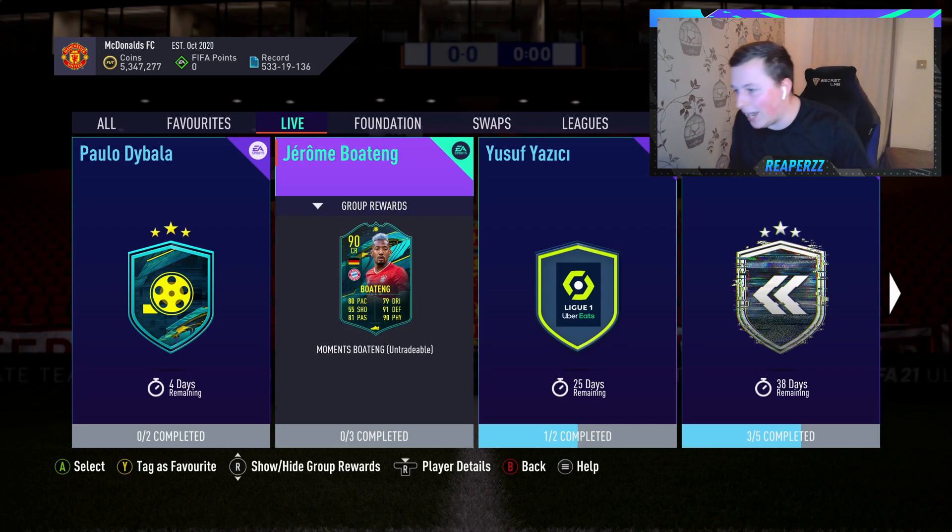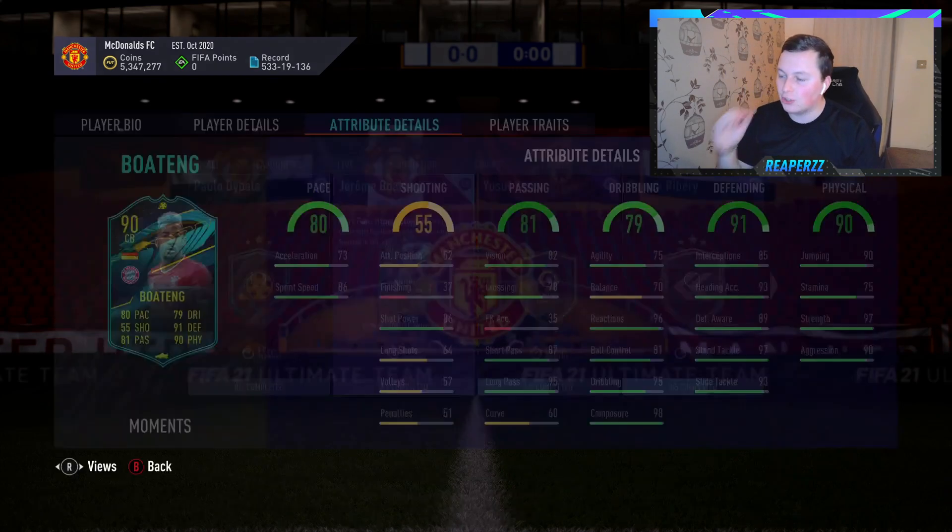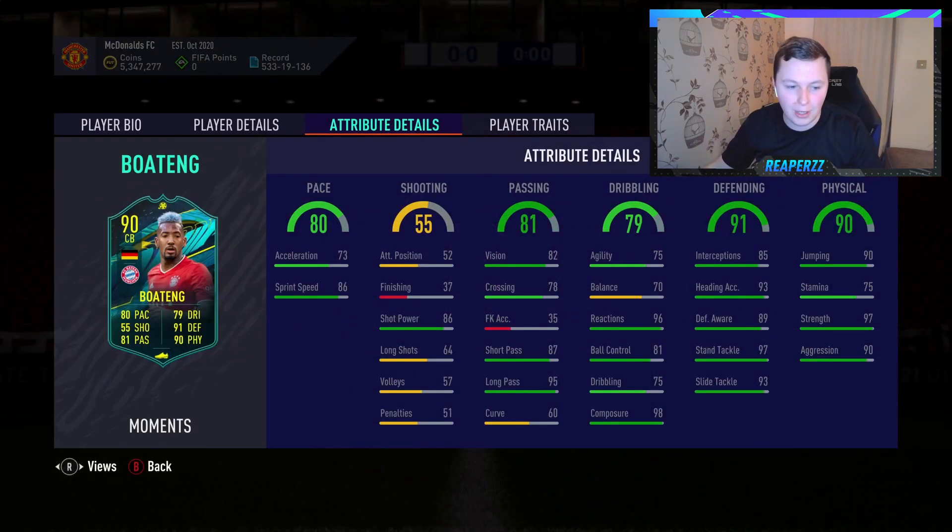So we've got Jerome Boateng, 90 rated. His card does look very, very good — he does look half decent. Obviously, he gets that link to the new Davies and the new Neuer, which is a big dub. The only thing I'm a little bit concerned about is his stamina, agility, and balance — they're not amazing. Other than that, I think he looks a really nice card with strong links and all that good stuff.